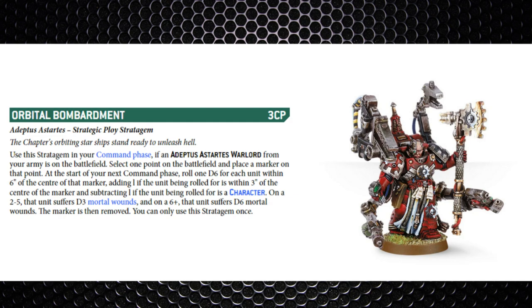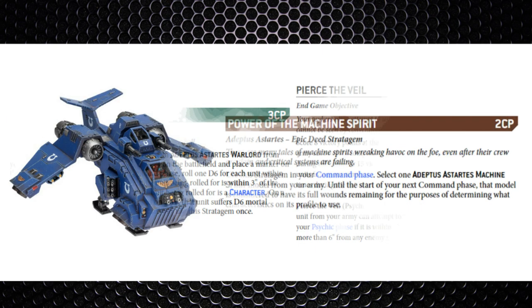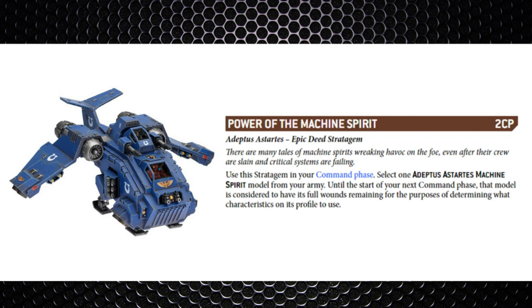On a two, three, four, or five that unit suffers D3 mortal wounds, and on a six-plus the unit suffers D6 mortal wounds. The marker is then removed and you can only use this once per game. It's pricey, but very clever — imagine your opponent is doing secondaries like Pierce the Veil, a psychic action. Getting them to move away from that six-inch range forces them to choose: take the damage or lose secondary victory points. It's also good for getting units off key primary objectives and tagging units in combat.